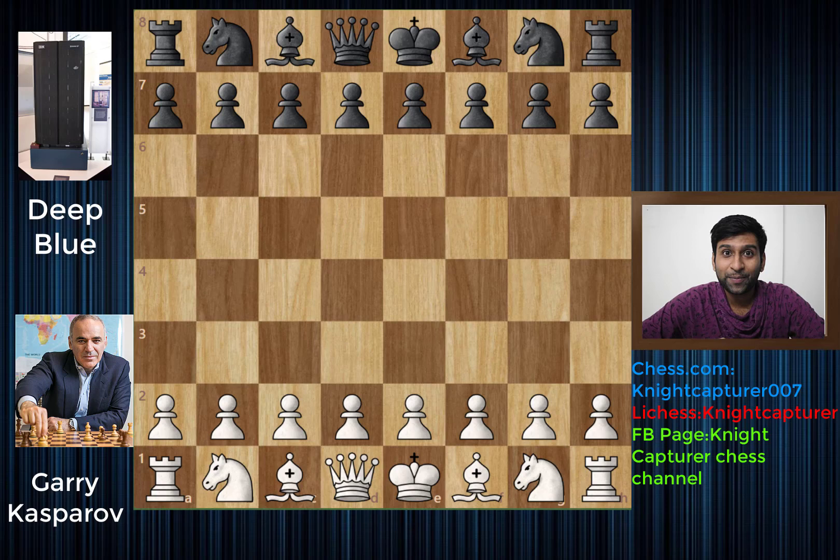Hey guys, welcome to a very exciting game of the Garry Kasparov Saga. This game was played between Deep Blue and Garry Kasparov in the 1996 famous tournament. This is game two, and the first game was won by Deep Blue where Garry Kasparov made a slight mistake and the Deep Blue team immediately capitalized on it. It was a wake-up call for Garry, who believed that no computer could defeat him.